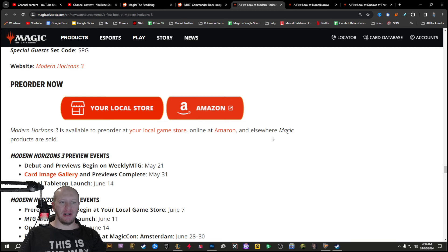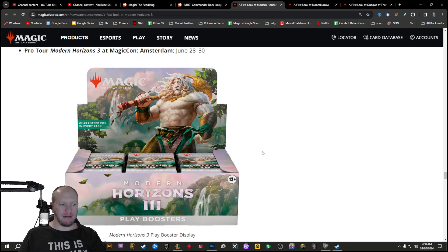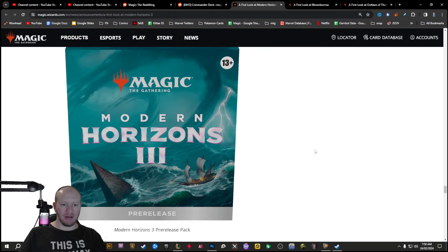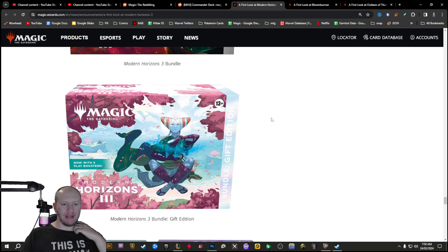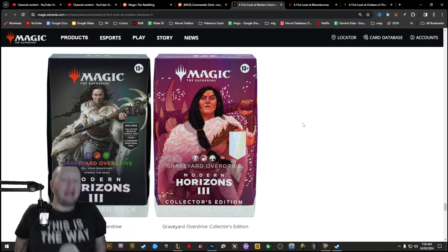We'll have a look at the Modern Horizons stuff. We've got Ajani here being like the main kind of face of it. I'm not sure who this is, but that looks freaking amazing — like Lion Mount. We've got obviously hints at Eldrazi kind of stuff here. We've got Ajani here again, Tamio, and then we've got the upcoming pre-cons.